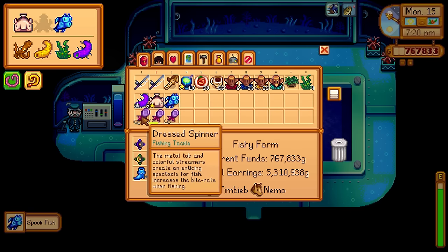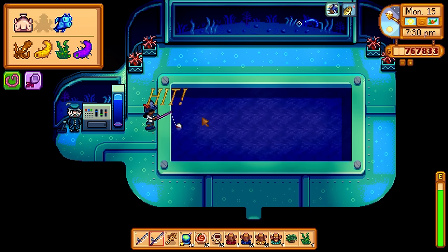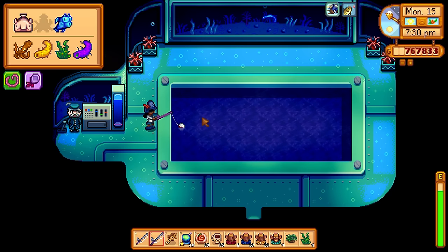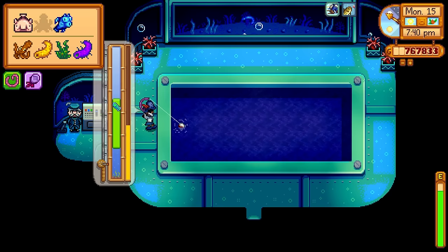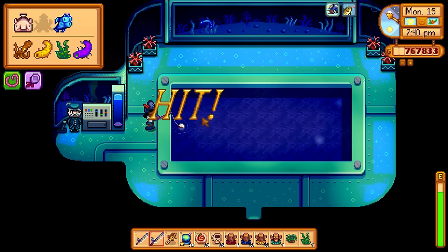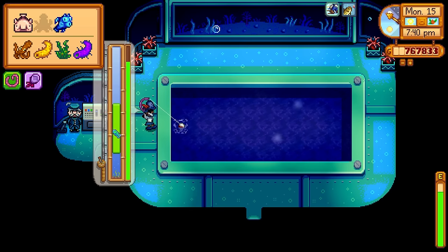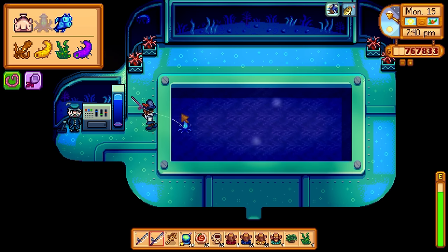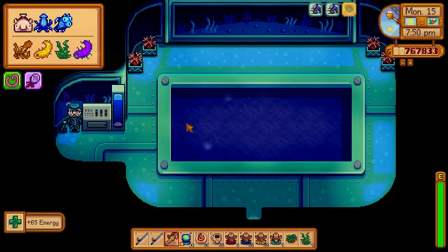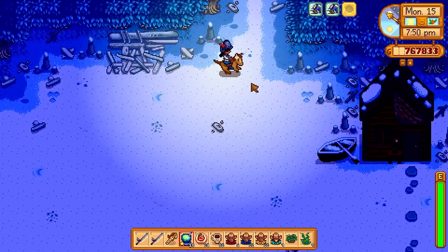Of all the fish in the run, these three at the Night Market — the Spook Fish, the Blobfish, and the Midnight Squid — are probably the ones whose patterns are most distinct to me. Pretty much 100% of the time when I hooked a fish here I could tell whether it was one of those three. The only real discrepancy is that sometimes it's hard to tell the difference between a Blobfish and a Super Cucumber, which is also here. The other fish you can catch here are a Sea Cucumber and an Octopus, which are distinct in their own right.